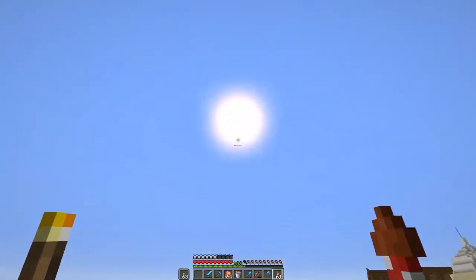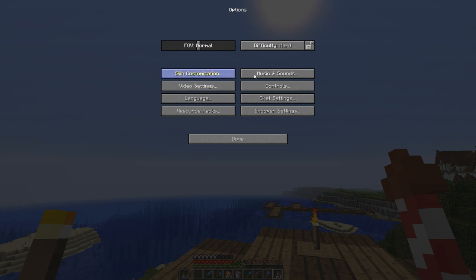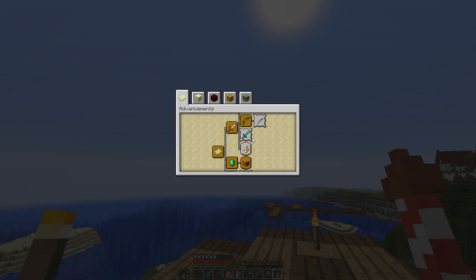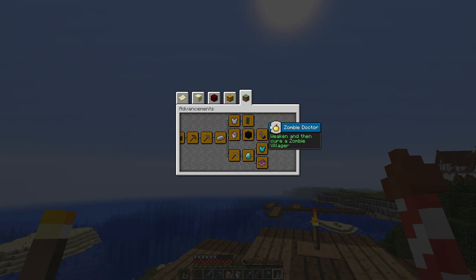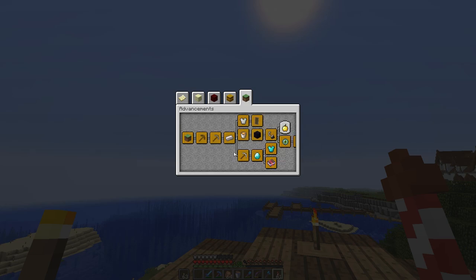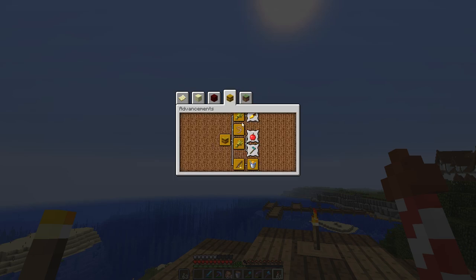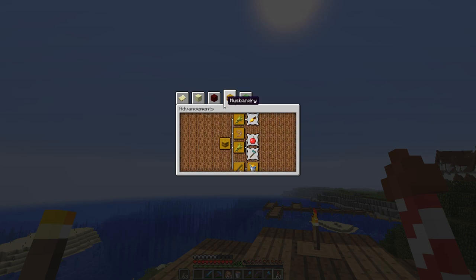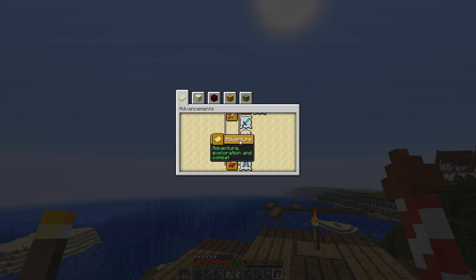We're just waiting for nighttime. Let's check the advancements menu. We've got the tactical fishing one done. Also we didn't look at the general Minecraft advancements - we just need to cure a zombie villager to finish that whole section. In the nether advancements, I'm not going to do any of those - they're a lot of work. They really need to add more of these, there's not enough in here.